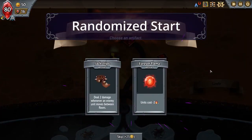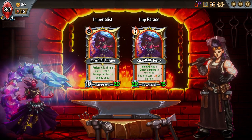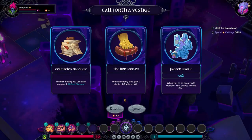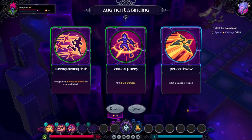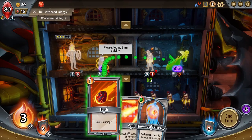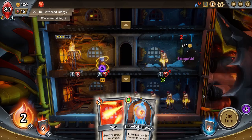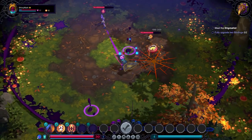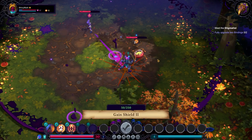Players pick an artifact and a champion upgrade at the start of the run in Monster Train. Similarly, players pick a vestige item and an ability upgrade in Inkbound. In battles, players must consider the risk-reward of trying to earn coins by attacking the collector. We've brought that into Inkbound, where players can optionally chase down a quilling pot to earn run currency.